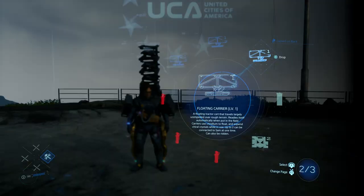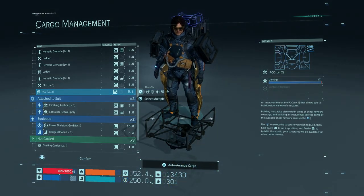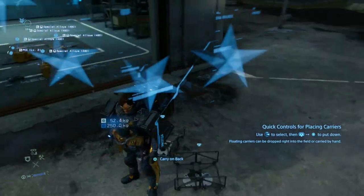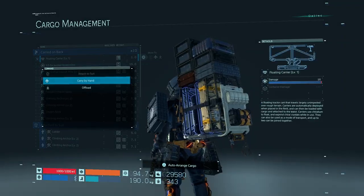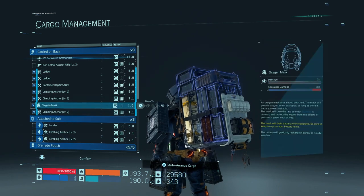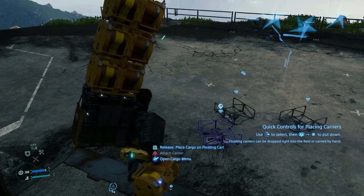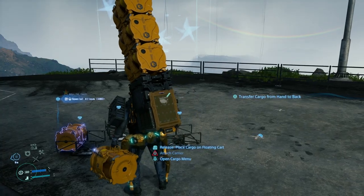In order to use it, you need to first drop the Cargo Carrier to the floor by using the Cargo menu or simply pressing circle on the wheel menu. Once the Cargo Carrier is on the floor you can start to add items on top of it, and although it seems very fragile you can really load a lot of items on top of it. There are two ways to do this: via the Cargo menu, or by holding items with your hand and dropping them on top of the carrier. The first one is the fastest way, so I don't recommend you waste your time on the other one.